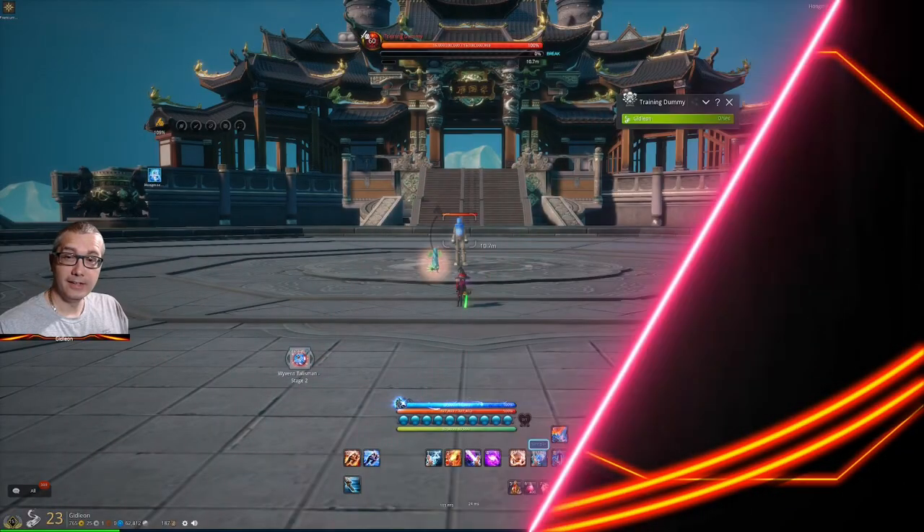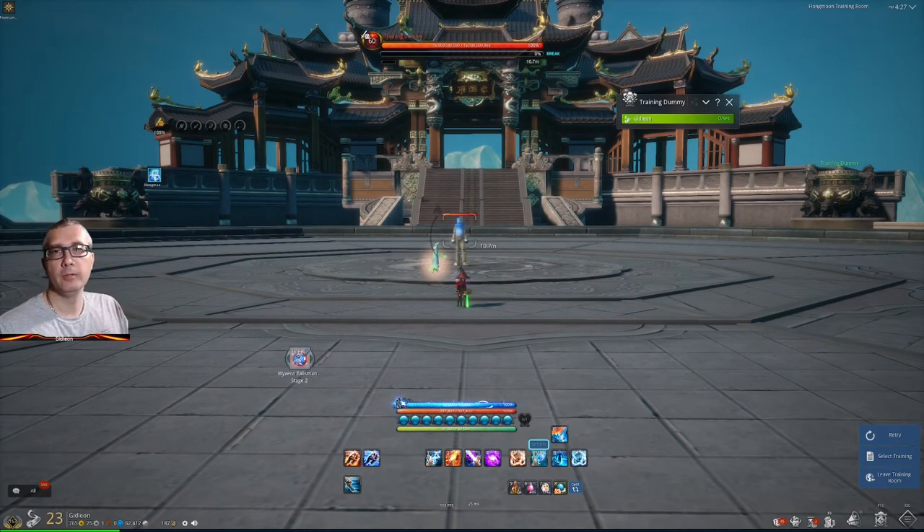Welcome back everyone. Gidlian here and in today's video we're going to be going over the complete Force Master — Fire, Frost, and Lightning. Simple mode, you guys know me. I am lazy so I'm not learning the rotations. Ever since the Unreal Engine 4 update happened, they've killed all third party apps. I've heard macros are gone, so people are either relying on learning the rotations or using simple mode, which is what this will be.